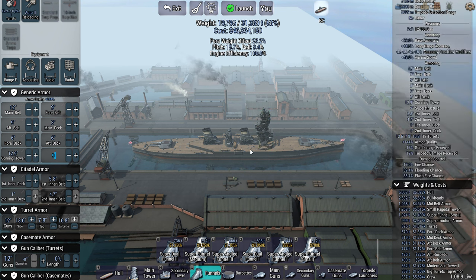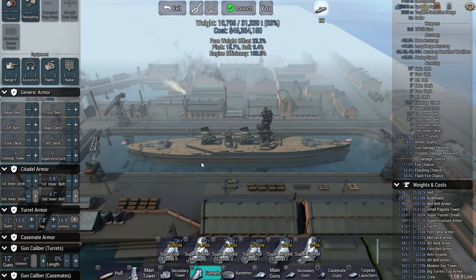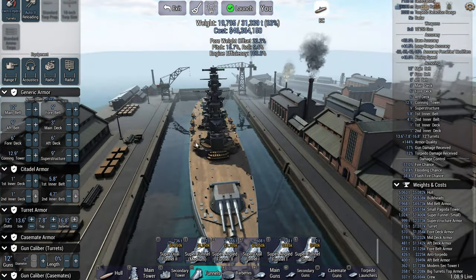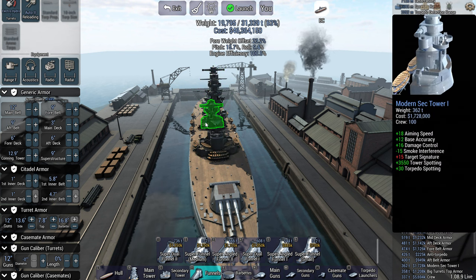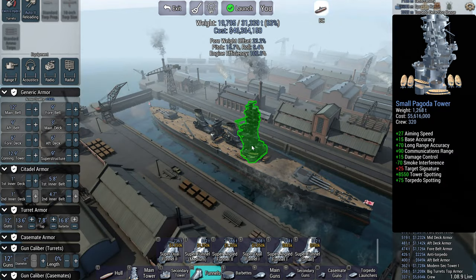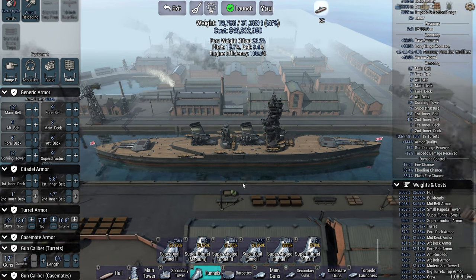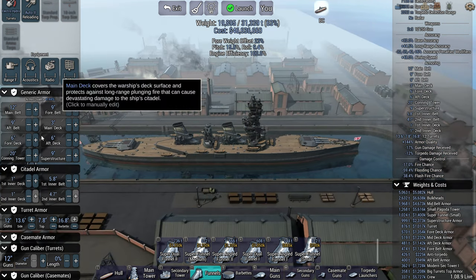Superstructure is really important — always put as much on as you possibly can. It's expensive but it's worth it. If you get your towers taken out you get a huge penalty to accuracy and spotting. If your funnels get taken out you basically can never accelerate for the rest of the battle. Superstructure is vitally important. Conning tower only protects about 50% of the front tower and only from frontal shots, not the sides. You don't get shot there very often, so it's reasonable but not essential.